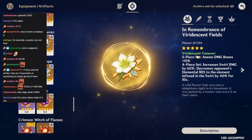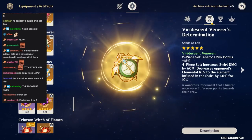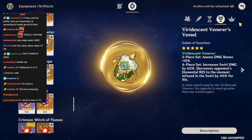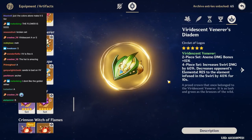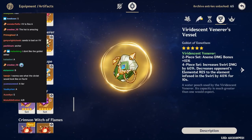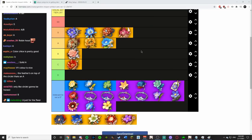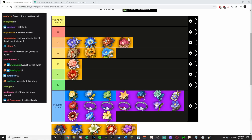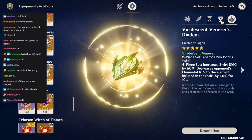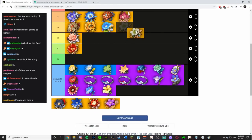Viridescent Venerer: I really like the flower, the feather is nice, the circlet looks like Robin Hood — very cool. The flower, feather, and circlet are all good. The sands is okay. I fucking despise the goblet vessel though. Maybe A because three pieces are good, or B because the goblet is terrible. The color palette is nice as a set — and someone points out they're all arrow-shaped, which I like. Yeah, definitely A tier.